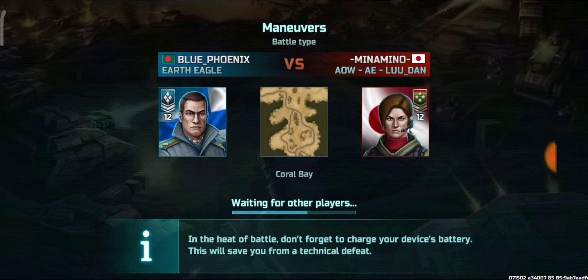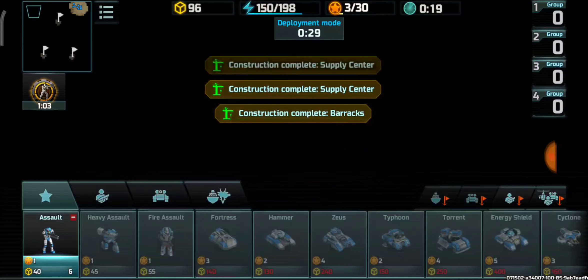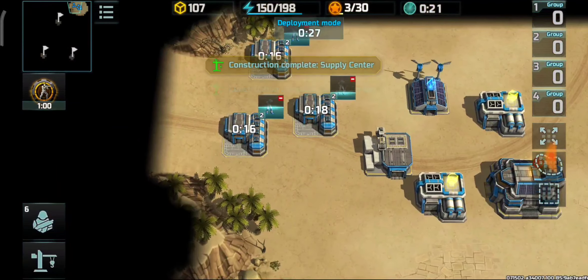Hello everyone. In this video I will have a training battle against this guy. Our game continues in the Coral Bay map. Battle type will be Maneuvers. My base will be at the top right side and his base will be at the top left side of the map.